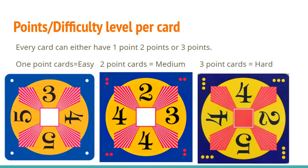Now, the points and difficulty level per card. Every card can either have 1 point, 2 points, or 3 points. 1 point cards that have a white dot in every corner are easy cards. 2 point cards, which are medium cards, have 2 red dots in every corner. 3 point cards, which are hard cards, have 3 yellow dots in every corner.